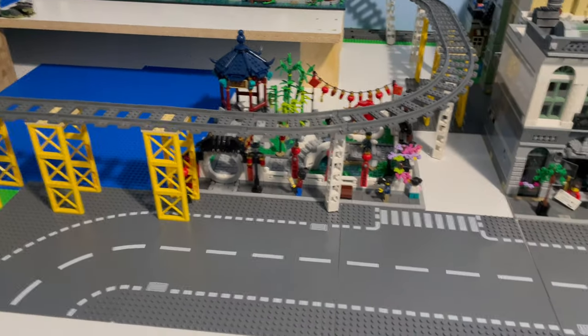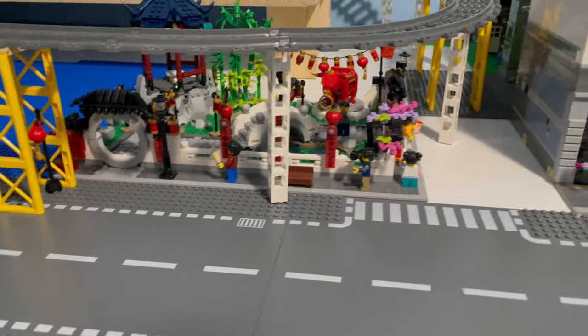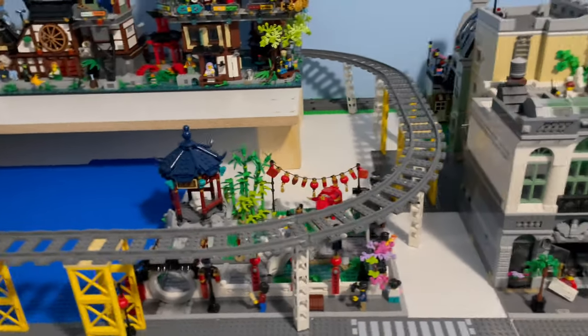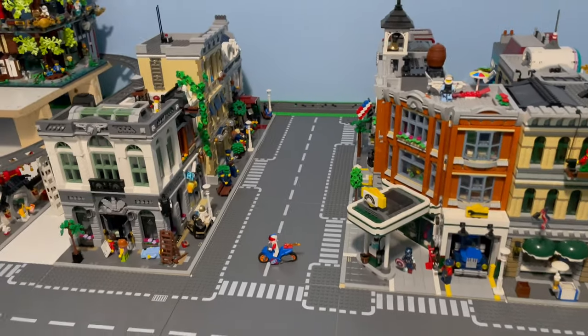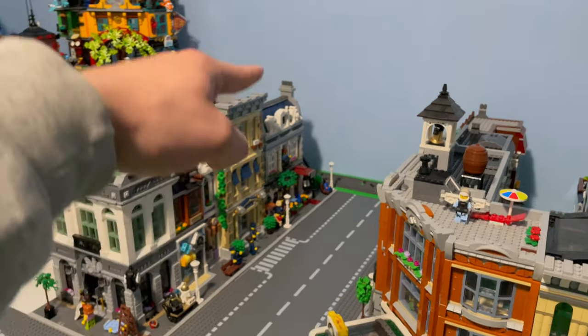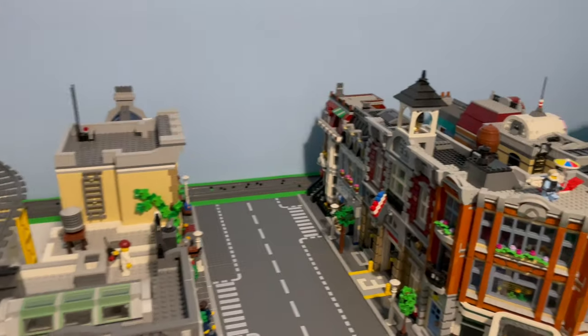Below that, which is going to be next to our beach, is the Spring Lantern Festival — it's an absolutely cool set and it kind of looks good under the train tracks. That's going to take us into our city, which still needs to get tiled off and populated with vehicles and minifigs. To start things off, we do have our brick bank next to our police station, and in the corner we have our Parisian restaurant. We do have Ballast train track all the way around.